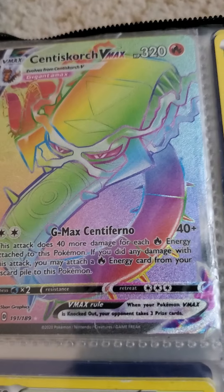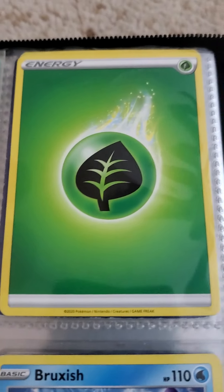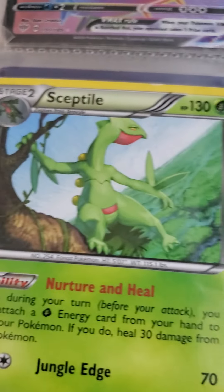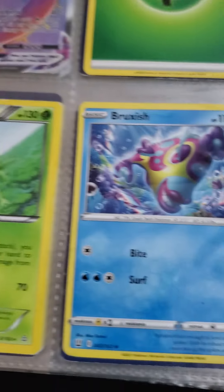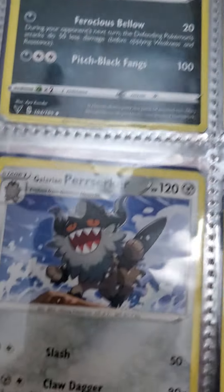Then we have a Rainbow Scented Scourge V-MAX — it's a beauty. Then we have a Leaf Energy, then we have Sceptile stage two, then we have Broxius. Next we have Mightyena. Oh, I forgot to say — this is the Pokémon card section. And now we have Galarian Perrserker.